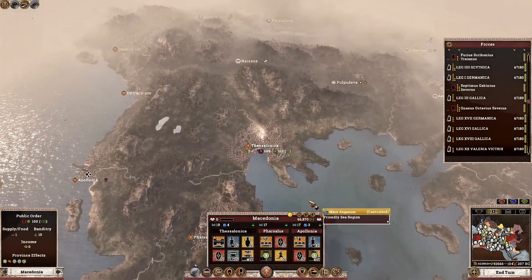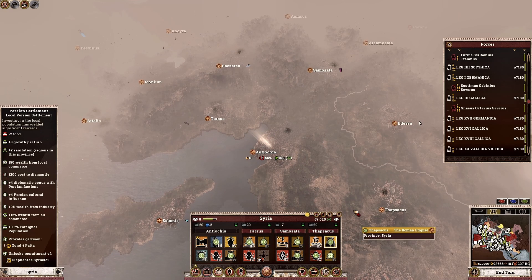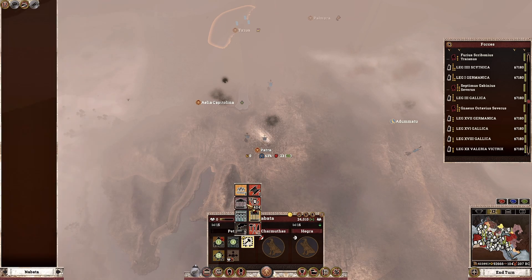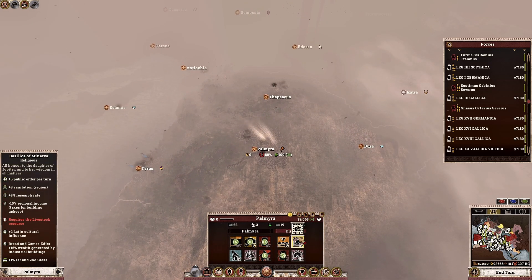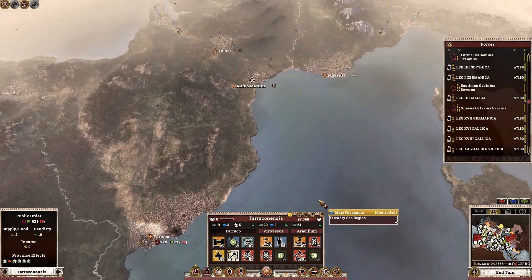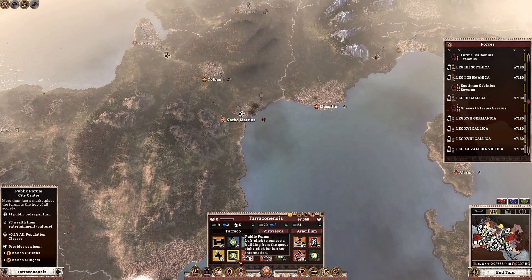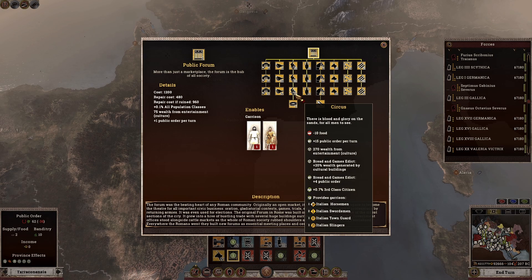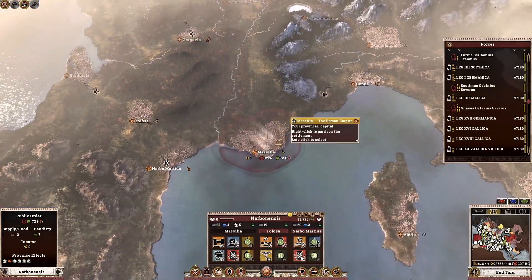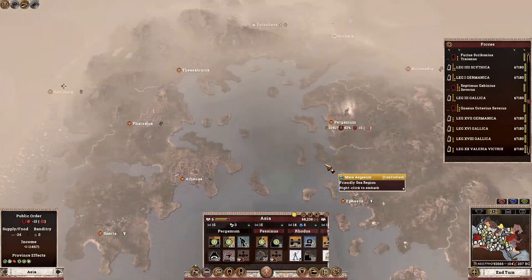Macedonia is being specced up as an auxiliary recruitment province. In Judea we'll quickly build up. In Arabia we're going to dismantle a building for quick cultural conversion and garrison. Most of the extremities of the empire have military buildings — that's intentional. Over here I wanted to build a Circus because it gives 15 public order, and we are building that now.